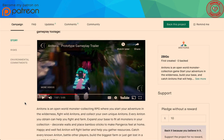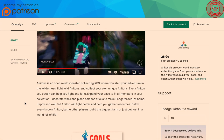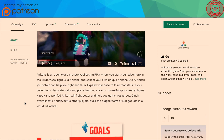Anatons is an open-world monster-collecting RPG where you start your adventure in the wilderness, fight wild Anatons, and collect your own unique Anatons. Every Anaton you obtain can help you fight and farm. Expand your base to fit all monsters in your collection. Decorate walls and place bamboo sticks to make pangaros feel at home. Happily and well-fed, Anatons will feel better and help you gather resources. Catch every known Anaton, battle other players, build the biggest farm, or just get lost in the world full of life.